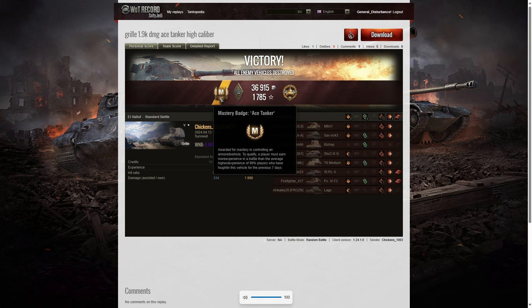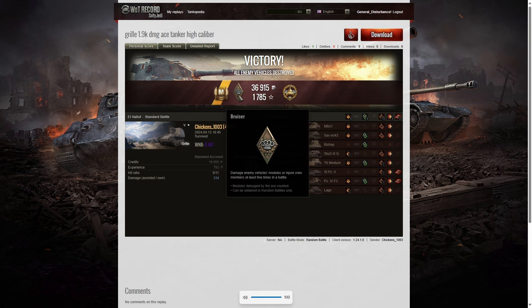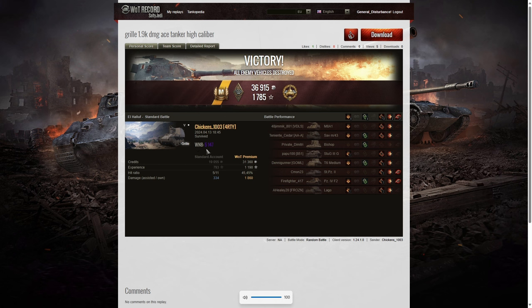So well done — congratulations on getting your first ace tanker in the Gorilla. But as I said, that means he's probably had the account not very long, or it's a new account that he started just to enjoy the experience of going through and playing right from the start again. He also got a bruiser medal for getting at least five critical hits — in fact he got 12 — and he got the high caliber for dealing the most damage in that game overall. His win eight in the game was 5147, again super unicum. And considering he's getting those sort of results, he's being very, very consistent, which means he will mark this arty very, very quickly.